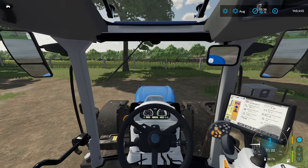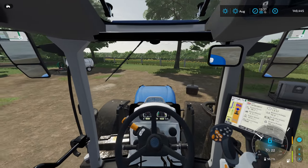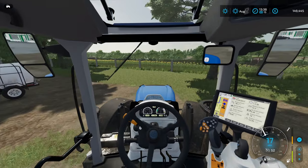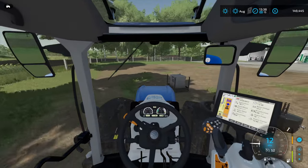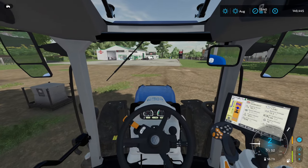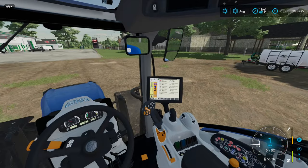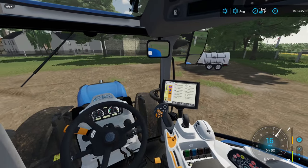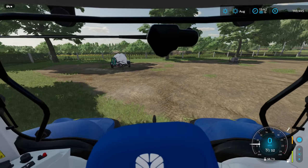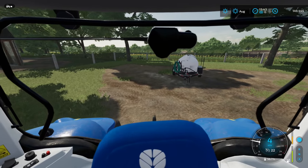All right, that is pretty much everything except for the weight — which I'm attaching the wrong way around — the water tanker, and that bag of lime, which we might just sell. On this map there's actually a buy point for lime, which is going to be very handy. We might just sell it — don't really want that lying around — or we might just leave it in the corner for when we need it, because we probably will very soon.